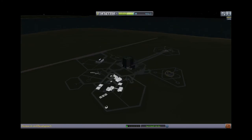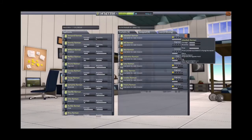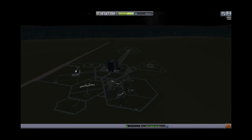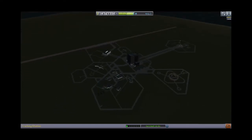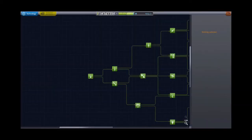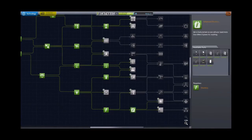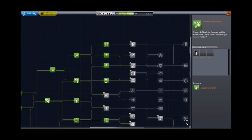Jeb gained some experience points but did not level up, which is slightly depressing. We return home from the surface of the moon. We've got 1.8 million in the bank and 482 science. In the interim mission — which I did not record — I picked up advanced electrics to get the good solar panels, mostly so we can also have good batteries to power our mobile processing lab, which we're researching now. We have a mobile processing lab and better ladders, and we have 322 science left.